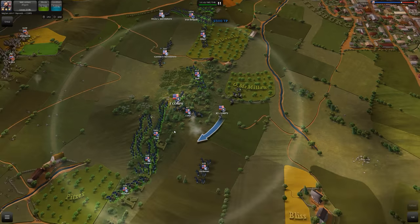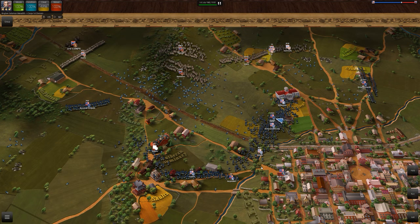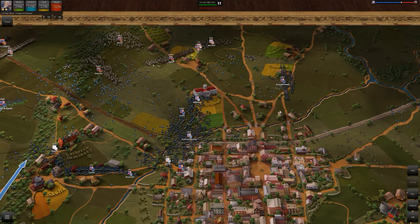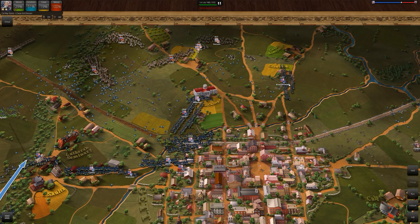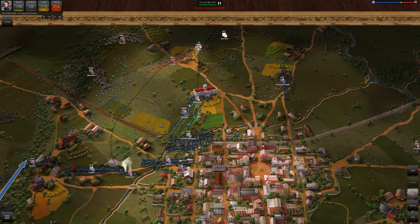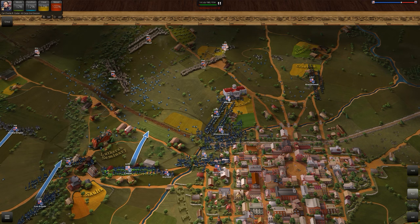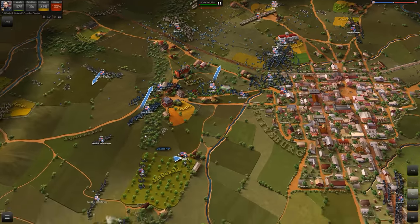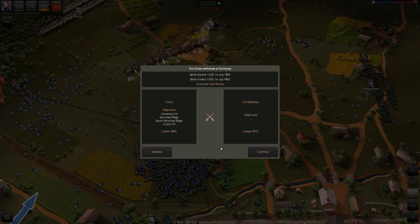Slowly the Iron Brigade was pushed out of the woods toward Seminary Ridge. Hill added Major General William Dorsey Pender's division to the assault, and the 1st Corps was driven back through the woods of the Lutheran Seminary and the streets of Gettysburg. As fighting to the west proceeded, two divisions of Ewell's 2nd Corps — marching west toward Cashtown per Lee's order to concentrate — turned south on the Carlisle and Harrisburg roads toward Gettysburg. The Union 11th Corps under Major General Oliver Howard raced north on the Baltimore Pike and Taney Town Road. By early afternoon the Union line ran a semicircle west, north, and northeast of Gettysburg. But the Union did not have enough troops.